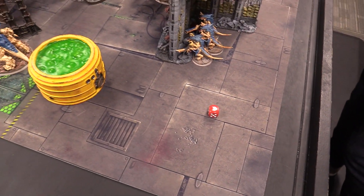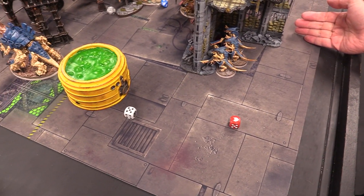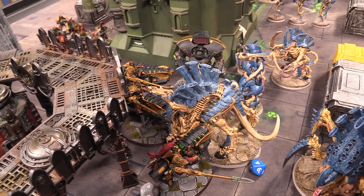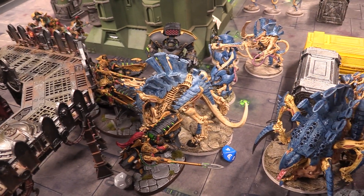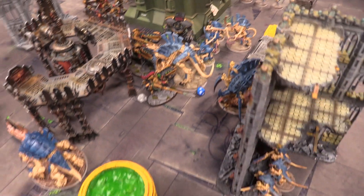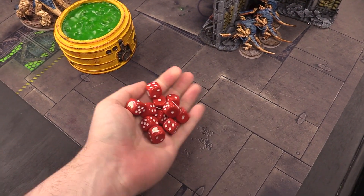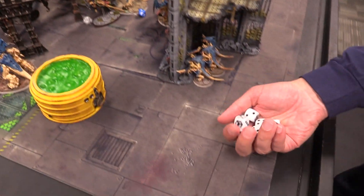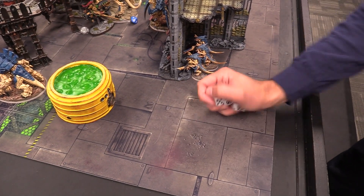Shooting phase: Termagants shoot into Custodian Guard — strength five, minus one, hitting on fours with plus one to hit. Three wounding hits, three-up armor save — one takes the damage, down to one wound left. Hive Tyrant shoots into the Custodian Guard — D3 plus eight shots at strength eight, AP minus four, damage three, hitting on threes. Eight shots, three wounds to make on four-up invulns — two Warriors lost, one survives on the objective. Tervigon shoots into combat targeting the Captain — strength five Assault guns hitting on threes. Four saves needed at AP minus one, three-up saves — Josh loses one wound.